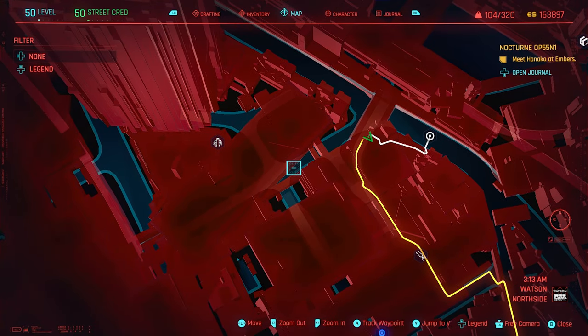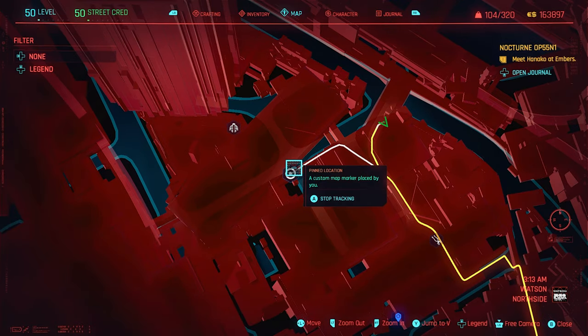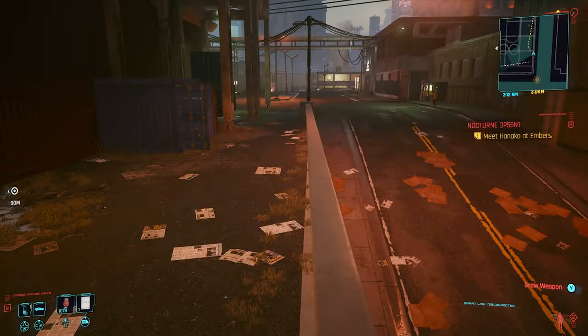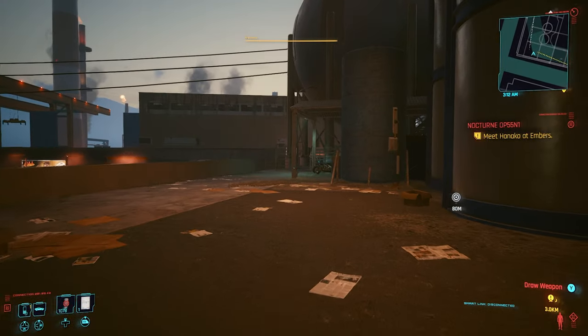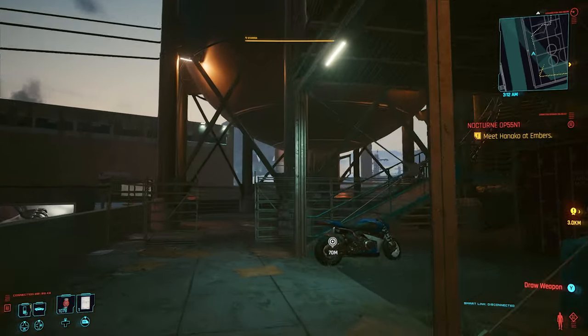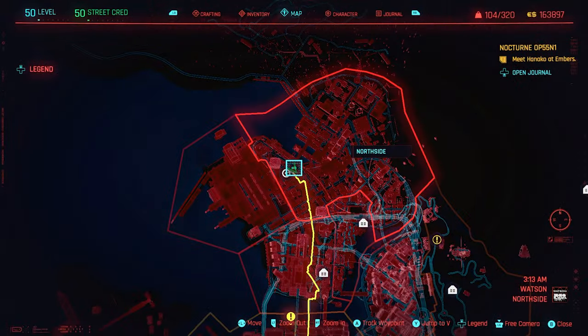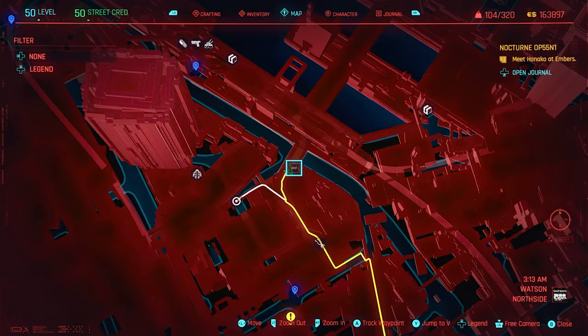If you don't have double jump, simply go around to the other side — there's a little road. Once you've got that road, go around the back and make your way up the stairs. Again, that's North Side in Watson right up the top of the map for that piece.